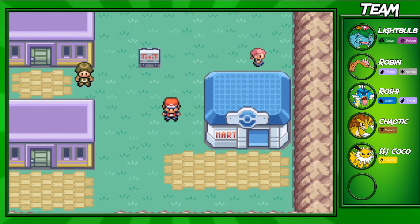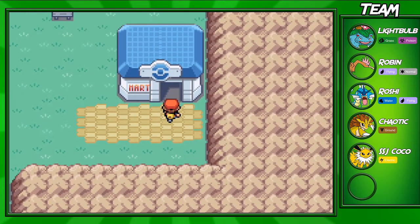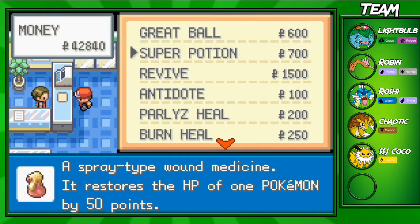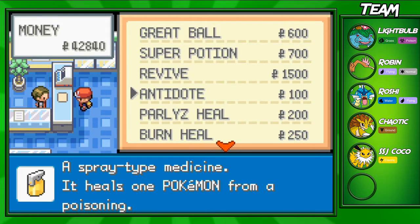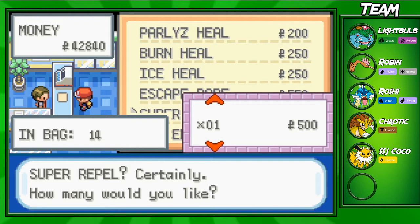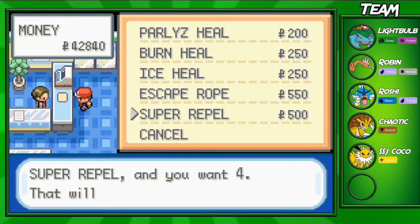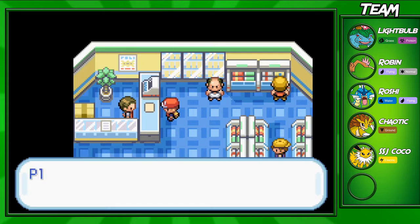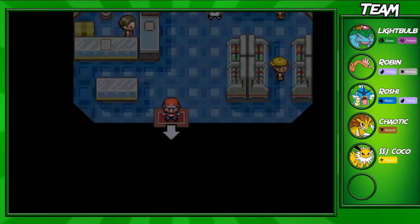Okay guys, so once you've made it to Lavender Town, before you go into the Pokemon Tower, you should go into the Mart and pick up some Repels, because if you don't, you might have some troubles with the Pidgeys, Gastlys, and Haunters that are in the Pokemon Tower. I think I already have a few Repels, so I'm only going to pick up four more.